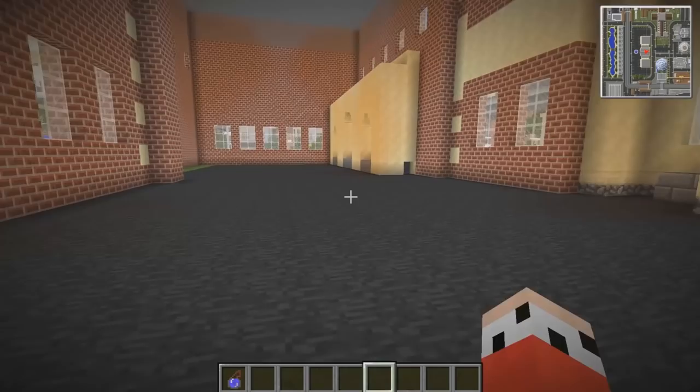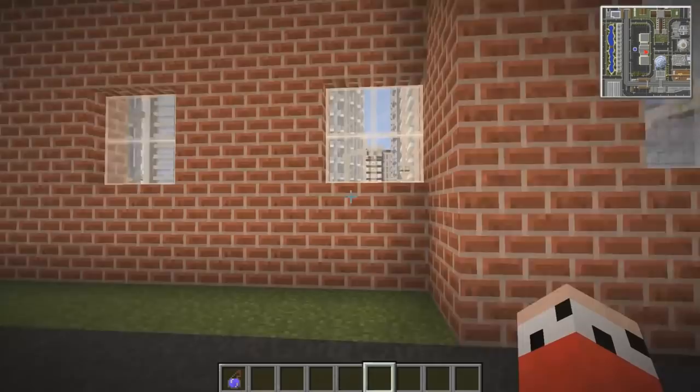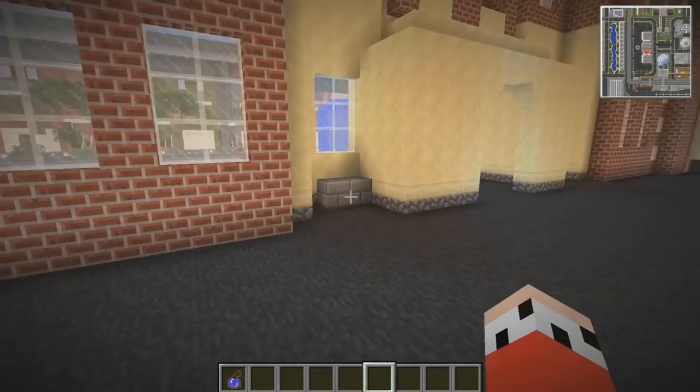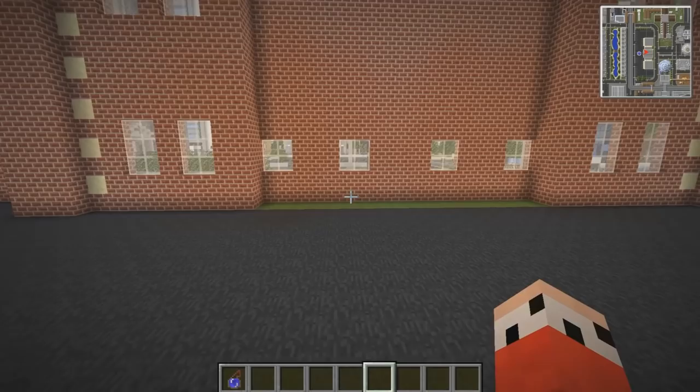Maybe in here we can have signs that if you want to go to the stadium, you can just click on a sign and it teleports you there. Or if you just want to go to the airport, you can click and teleport there. Or if you just want to go into free roam, you'll teleport right outside the town hall and then you can go where you want. It'd be a cool way to do it - like a meeting area when you first load up into the world.